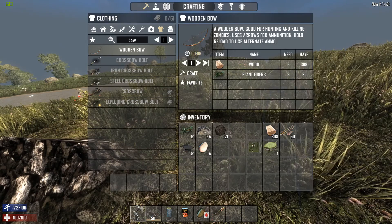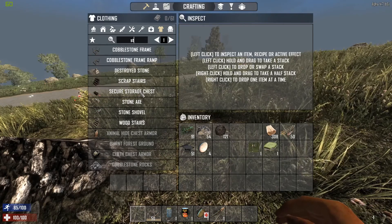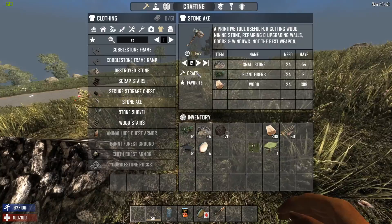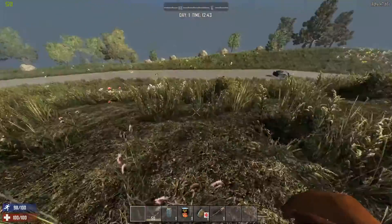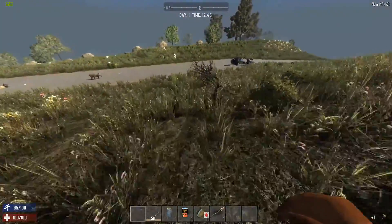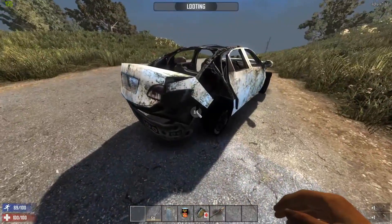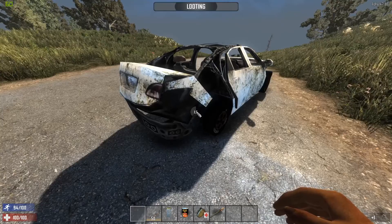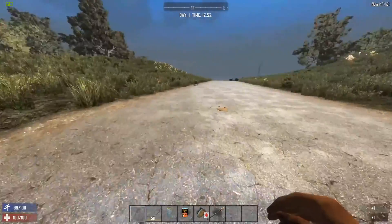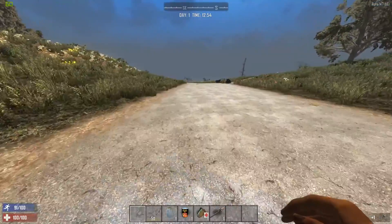Make sure that first aid bandage is really close, because when you get a bleed effect you're not going to have a lot of time. Let's use half our materials to get a pretty decent stone axe. Cars are fantastic loot sources — they're supposed to be. The plains and forest biomes are pretty forgiving.